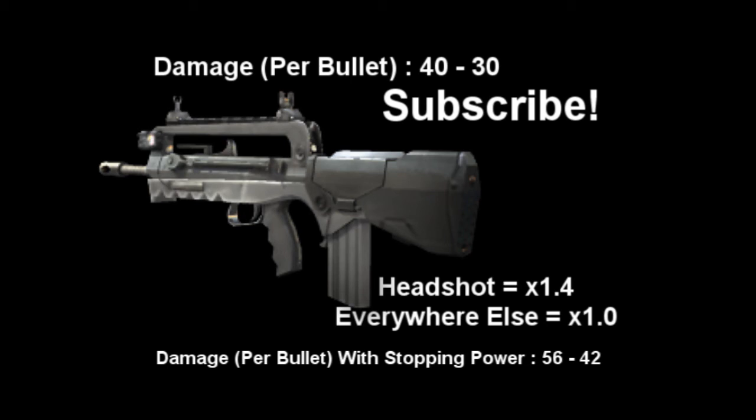For the camping-type class, you'd want Scavenger Pro with Extended Mags attachment, which brings it up to 45 bullets per magazine — quite a lot considering the damage it does. Then Stopping Power on that class so you can get the killstreaks easily, and then maybe Steady Aim.